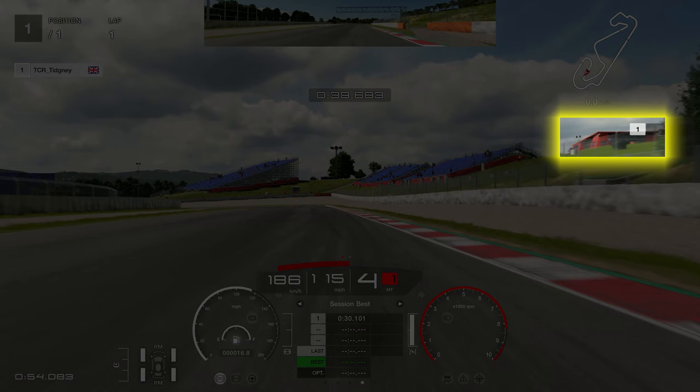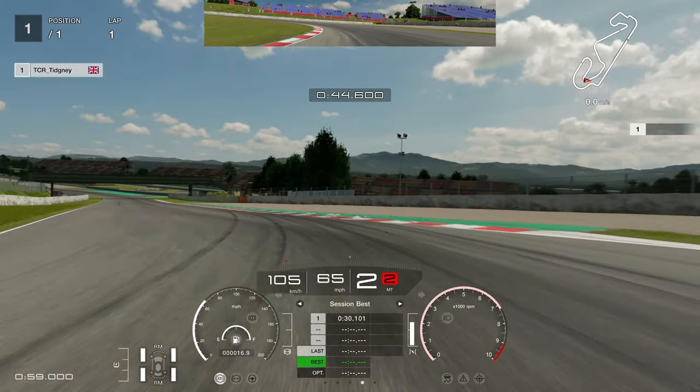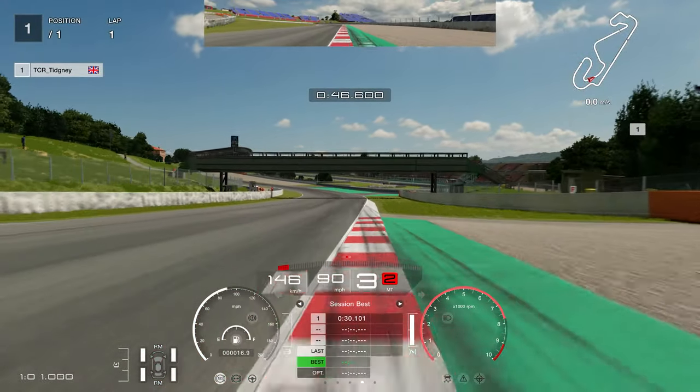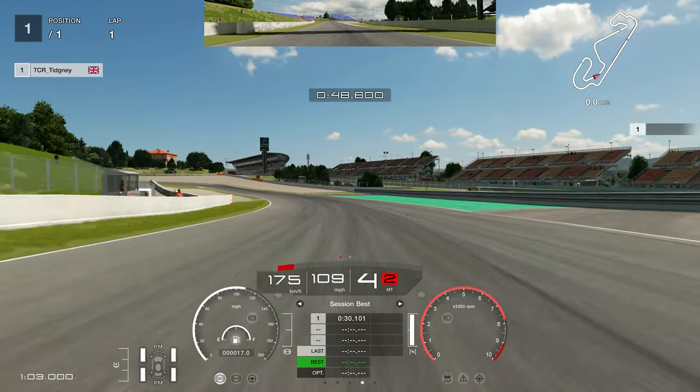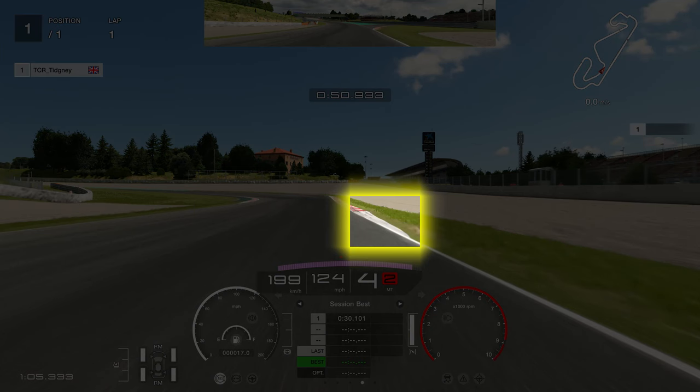Towards this left-hander, on the right-hand side there are some toilets — the same ones we used for turn one — and we're going to use those for this corner. I use the start of the building: as it hits the edge of my screen, I hit the brakes going into here. I'm looking to slow the car down. I don't go for a tight line — I go for a later apex, a bit of a point-and-squirt approach, because otherwise you're going to get oversteer on exit since you're in second gear, and lots of cars struggle in second gear.